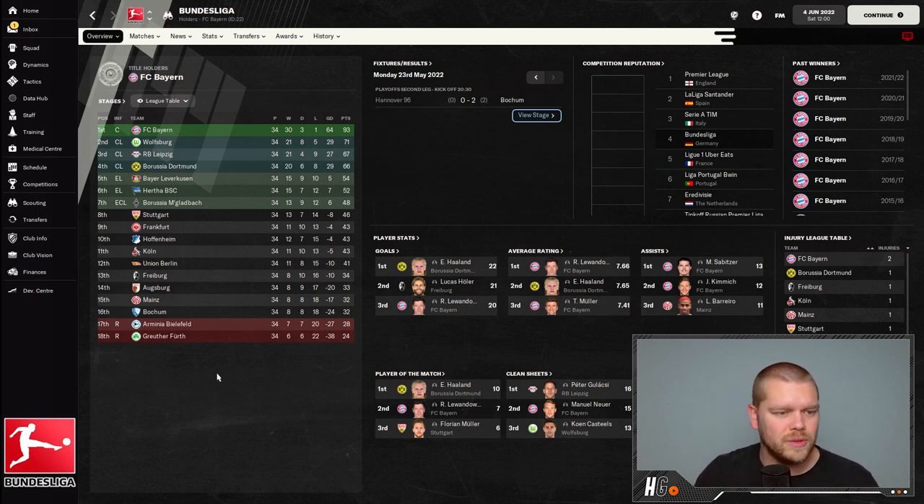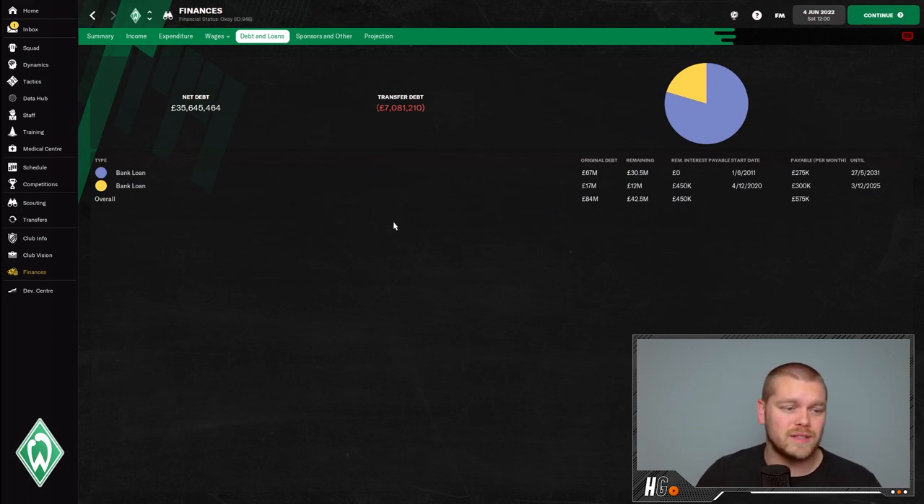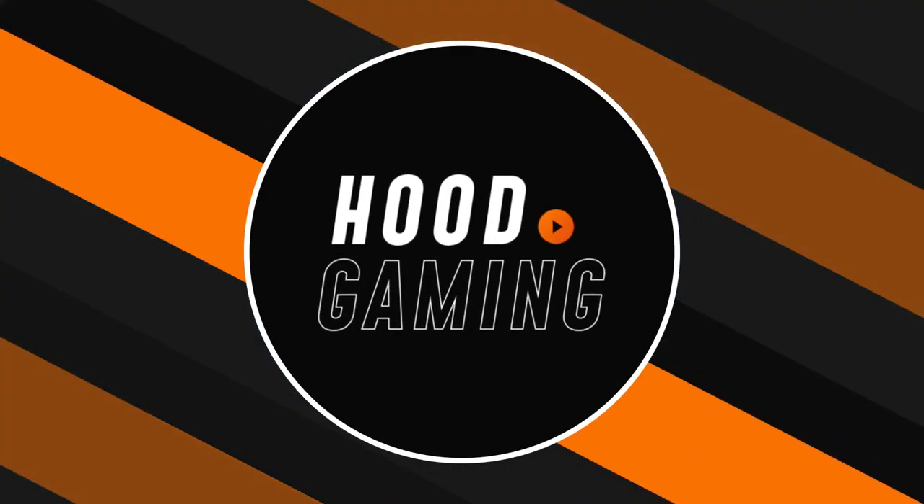Interesting topics as to who we can bring in and how we can strengthen for the second season in the Bundesliga. Looking at the gap between Wolfsburg in second and Bayern who won the league with 93 points, 22 points is an absolute chasm. In terms of finances, Germany is pretty good once you're in the Bundesliga. Our transfer budget is £858,000. The objective for the first season back in Germany's top flight is just staying in the division.